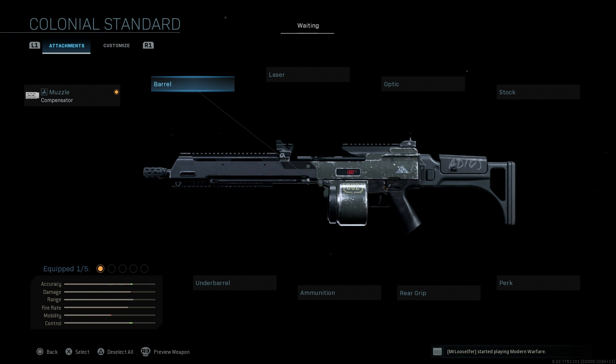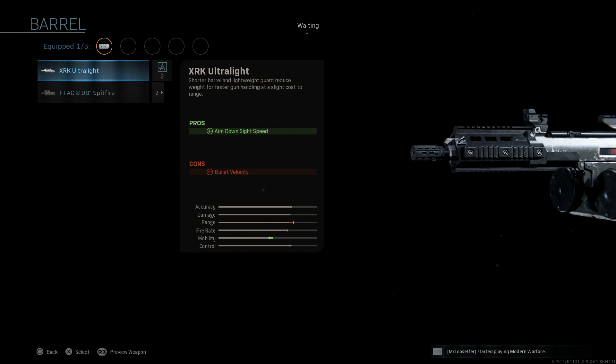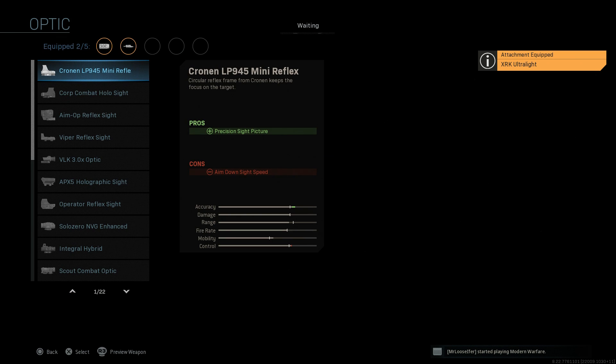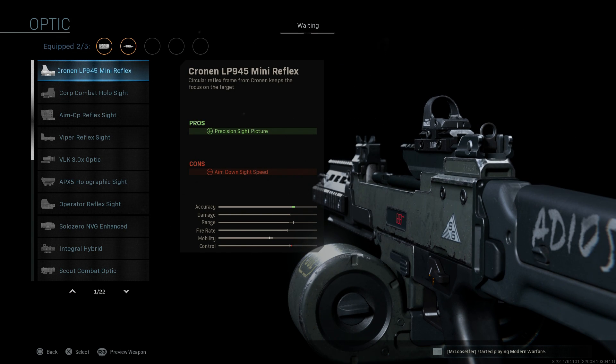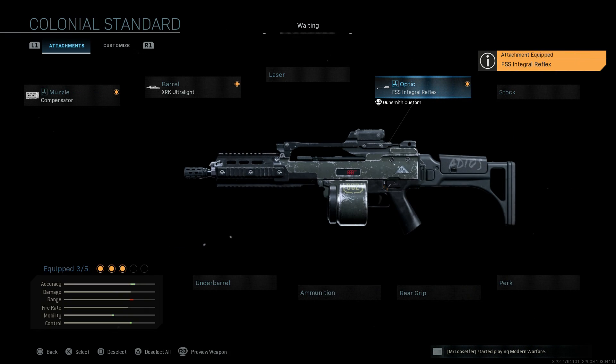The barrel is going to go from the base G36 length barrel to the XRK Ultralight, which turns this into the Ka-4. You can see that we have the quad Picatinny rails on the handguard there. This is going to assist with the ADS speed, with the con being bullet velocity. Then for the optic, I'm going to go with the FSS Integral Reflex Sight — just a one-times red dot type optic. You can see it sits nicely into the low-profile rail system, looking much more like the real-life design of the built-in integral optic for this weapon.